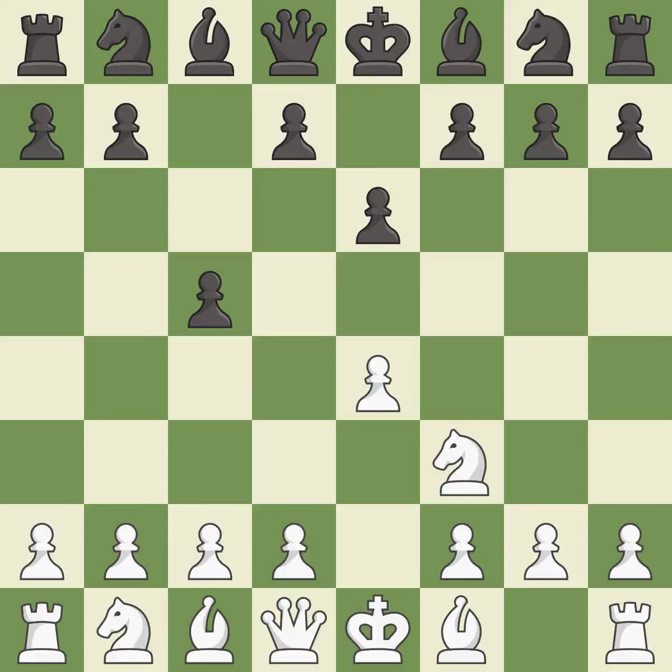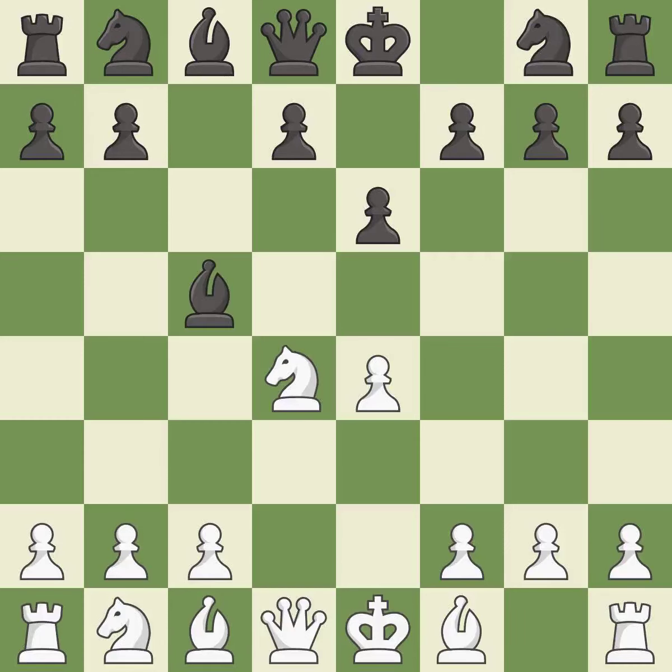E6 creates an opening for the dark-squared bishop and opens a new diagonal for the queen. D4 offers to trade the more important central d4 pawn for the c5 pawn in exchange for more control of the center and quick development. Cxd4 gives black two central pawns versus one central pawn for white. Nxd4 recaptures the pawn and activates the knight, in return for having one central pawn versus black's two.